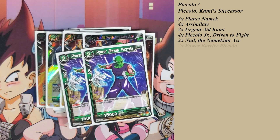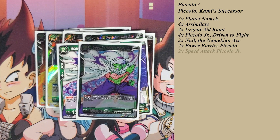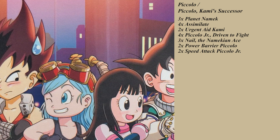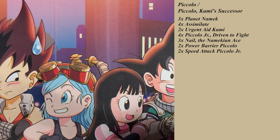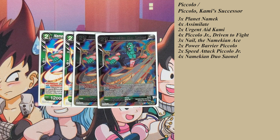Two Power Barrier Piccolos — it's a 15k with barrier and it's protected. Two Speed Attack Piccolo Jr. — it's a 15k with crit. So I have a variety of Namekians I can pull from here, just depending on what I need for the situation. The next couple of Namekians are my Super Combos, which are probably the best ones to use if your leader is a Green Namekian. If your life is 5 or less, draw one card, and a card gains 10,000 combo power. It's a 5-life combo card, which is pretty nice.